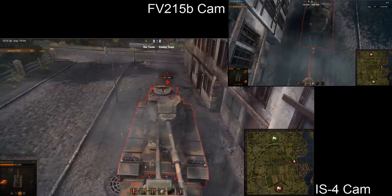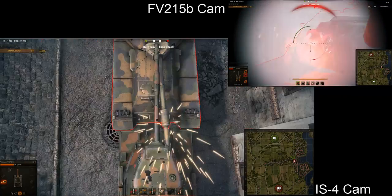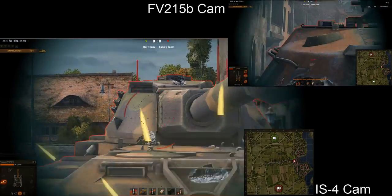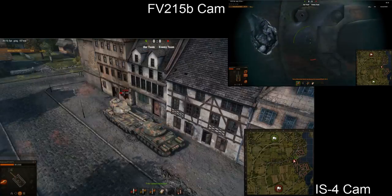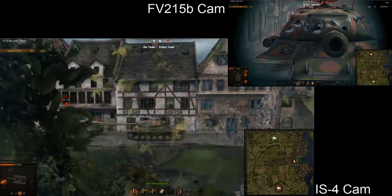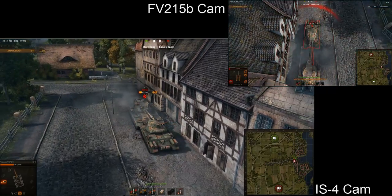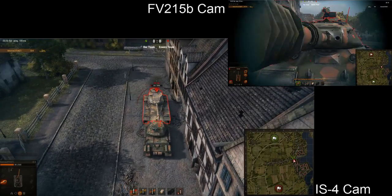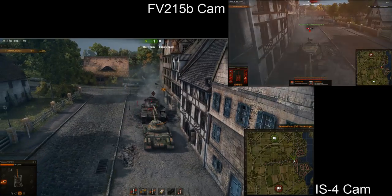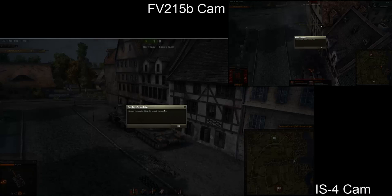Not all tanks are good at face hugging — for example, if you face hug in an FV215b you can no longer hit the enemy tank's hull. Tanks with very good gun depression excel at this task because they can still hit the weaker hull armor of enemies while the enemy can only shoot at your turret. That was more or less it for this tutorial. I hope I could show especially new players some useful tactics to maximize survivability and efficiency on the battlefield. If it helped you out, make sure to rate it or subscribe to my channel. Soon I'll be doing a tutorial on spotting, spotting range, and view range — stay tuned, bye bye!